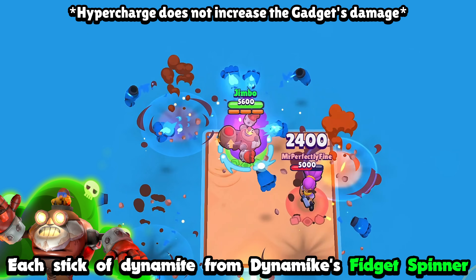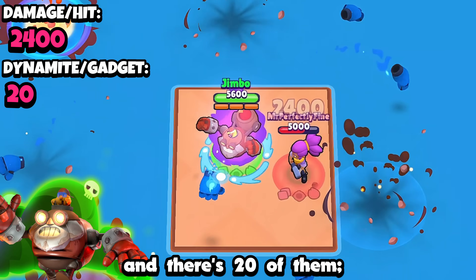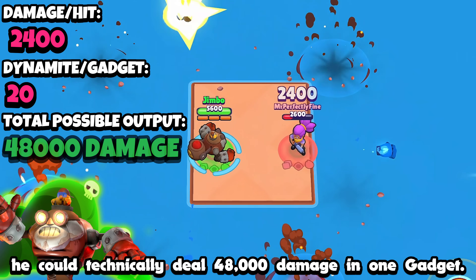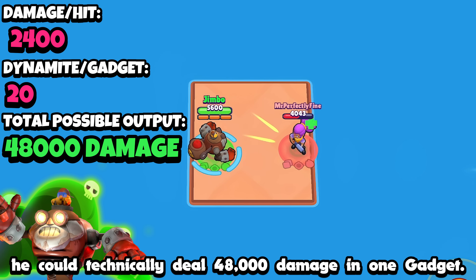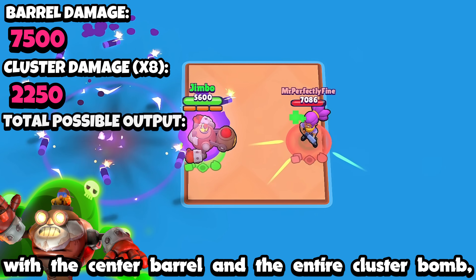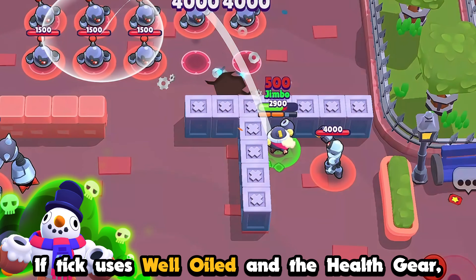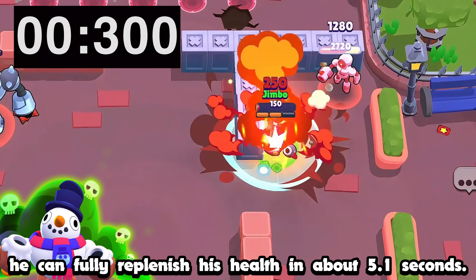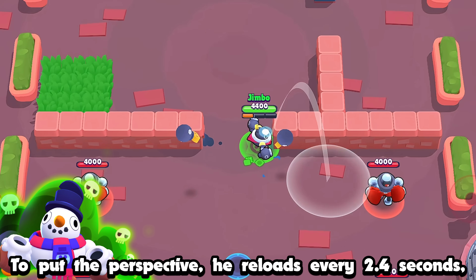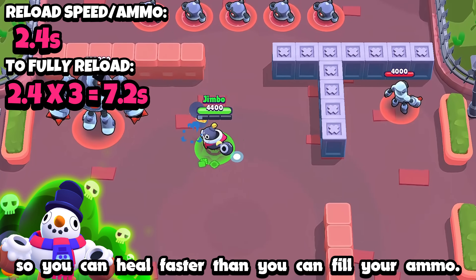Each stick of dynamite from Dynamike's fidget spinner gadget does 2,400 damage and there are 20 of them. So if Dynamike got really lucky, he could technically deal 48,000 damage in one gadget. If a hypercharged Dynamike hit an enemy with the center barrel and the entire cluster bomb, he would deal 25,500 damage. If Tick uses Well Oiled and the health gear, he can fully replenish his health in about 5.1 seconds. He reloads every 2.4 seconds, so you can heal faster than you can fill your ammo.